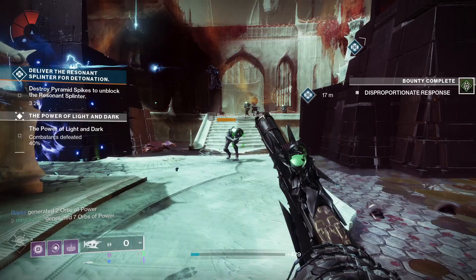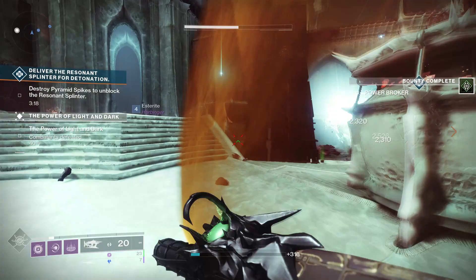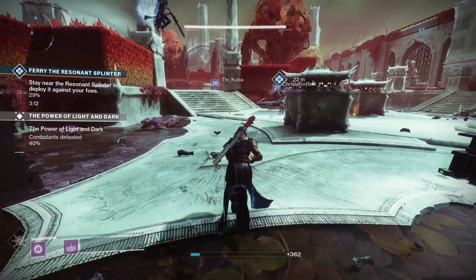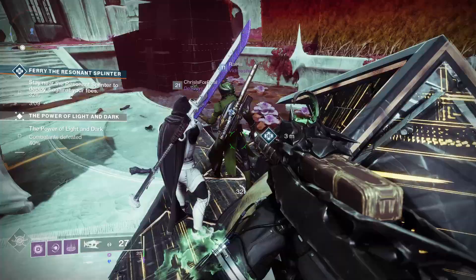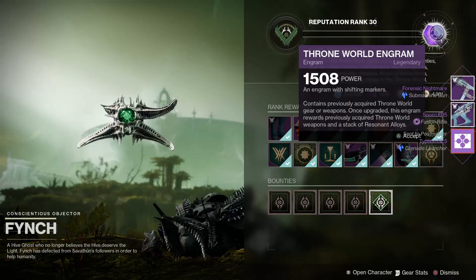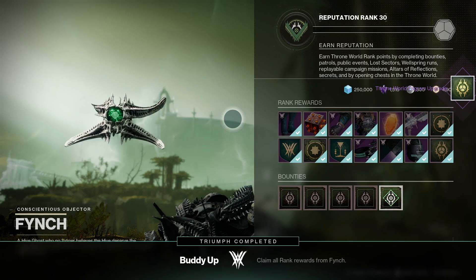Next is Buddy Up — rank up at Fynch and collect all the rewards. Ranking up can be done through a combination of public events, bounties, patrols, and killing higher-tier yellow bar enemies. Previously, deep sight tier 3 chests awarded a lot of XP, but Bungie recently disabled that farm after guardians fully ranked up in just a few hours. It's unclear if tier 3 chests will return, but for now a combination of public events, patrols, and bounties will rank you up fairly quickly.